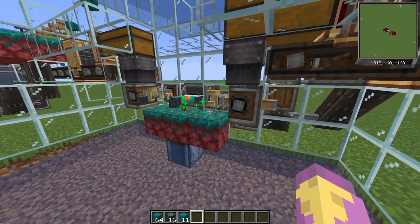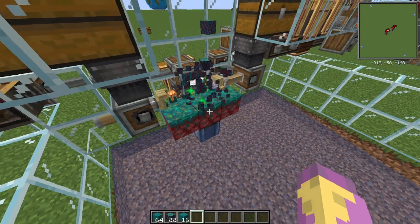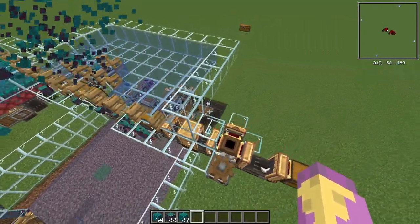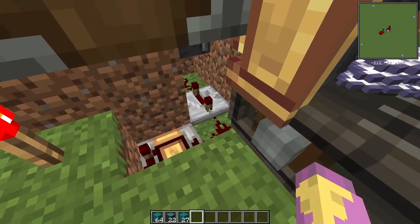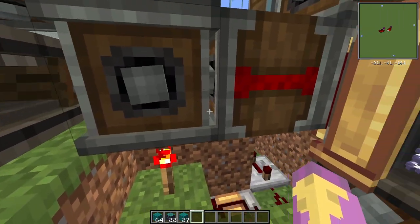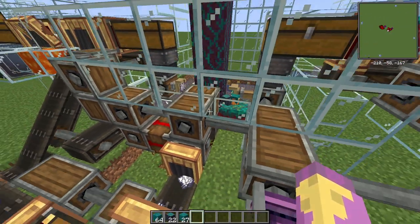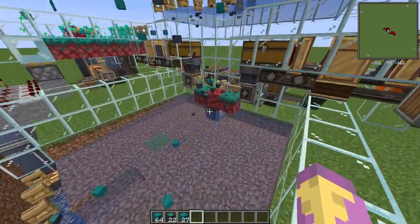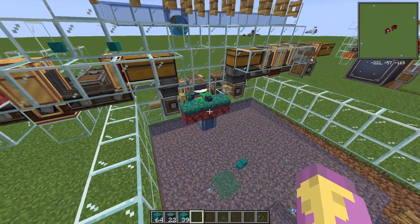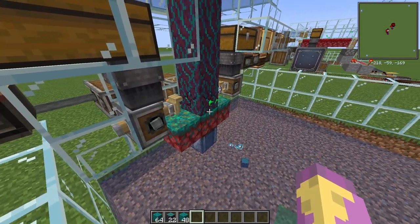So in order to prevent that, we have an observer looking at the middle block that detects when it turns into a netherrack block. As soon as that happens, a little repeater goes over to this pulse extender set to 30 ticks, powering that torch and unpowering this clutch. So for 30 ticks this deployer will fire — just enough to turn it back into Nihilium without planting any other plants on top.